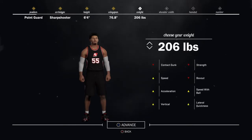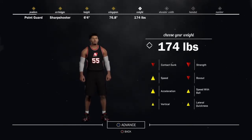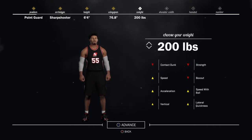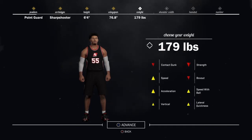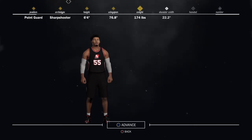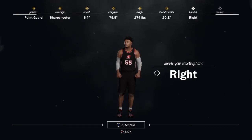For weight, go all the way to the lowest weight possible so you can gain some of that speed back from the height. As you can see with the yellow bar, as you go up on height the speed lowers but dunk and strength rise. But you're a point guard, so you need speed, acceleration, vertical, speed with ball, and lateral quickness — you don't really need strength, box out, or contact dunk. Shoulder width and hand size don't really matter — it's your choice. This is the best build for a sharpshooter.